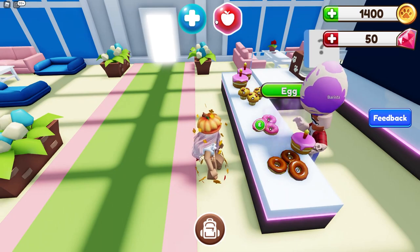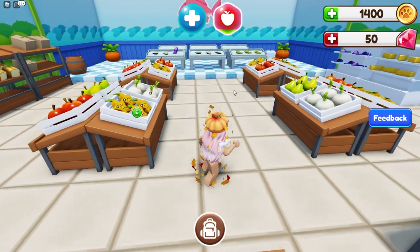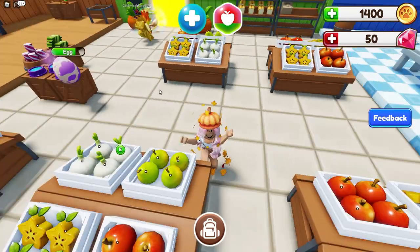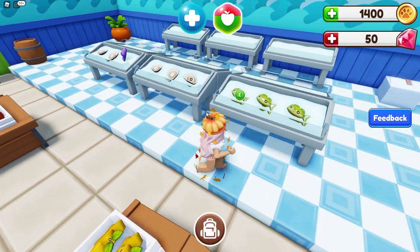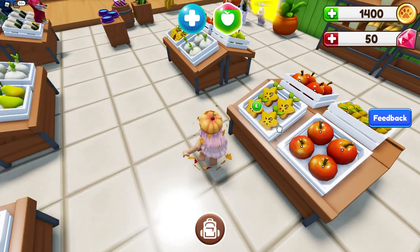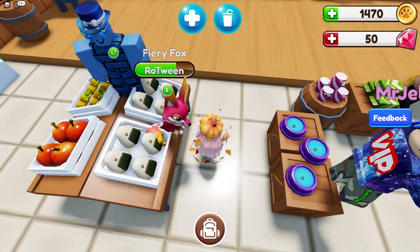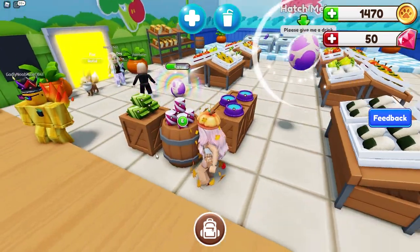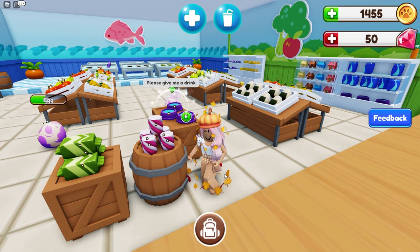Oh my goodness, he's just jumping! Like an actual grocery store — this is cool. We have some fish, oysters, apples, some sort of star fruit, onions, sushi, milk, and candy — it's a marshmallow! Let's go ahead and buy a marshmallow and also a drink.